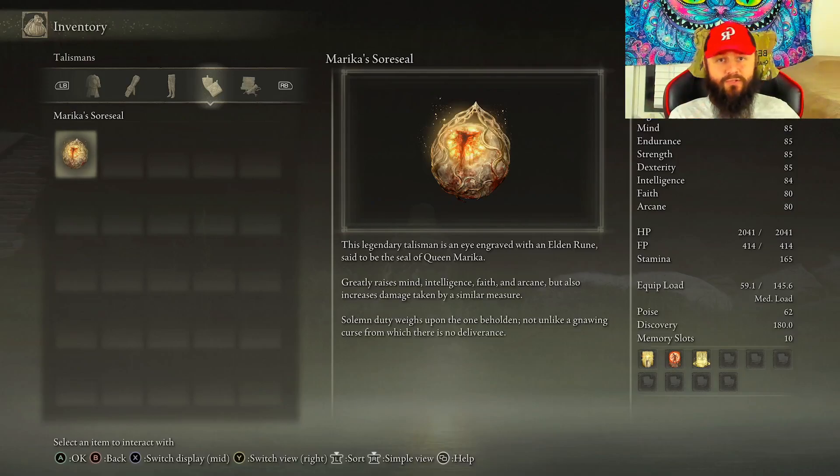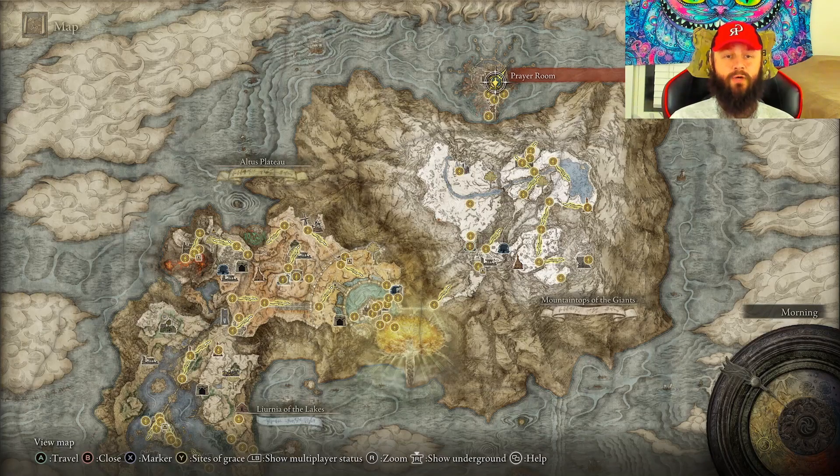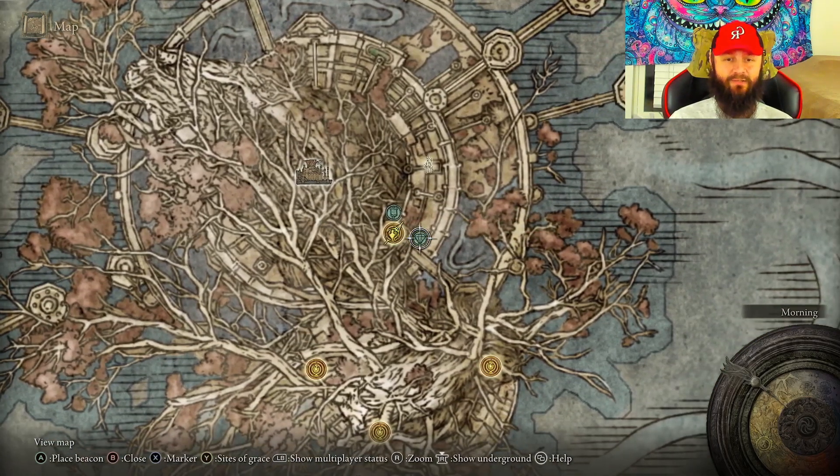What's up everybody, it's your boy Crazy Cheshire, welcome back. If you're trying to get your hands on Marika's Sword Seal, let me show you where to get that. To get this item you need to bring a Stone Sword Key so we can get into the room where your loot is at.